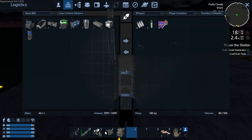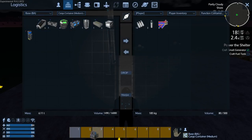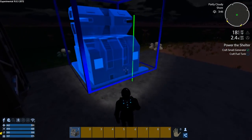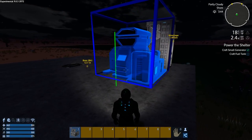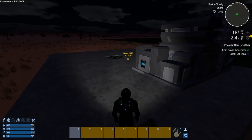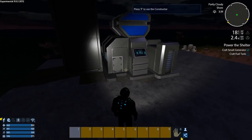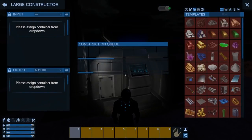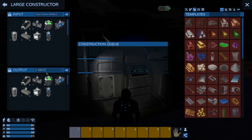Let's reconnect — hit F4 for our Wi-Fi. We're going to put the constructor down and leave a block space because we're going to have walls going up behind it. We're also going to put another cargo box down for output. Once we go in, it wants an input and output — it has to be from the base. We can select the cargo container as our input and also as our output.